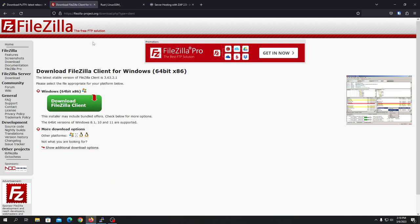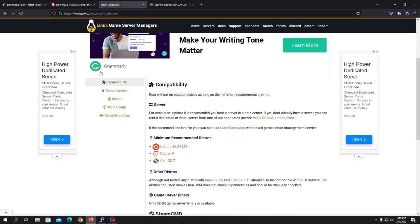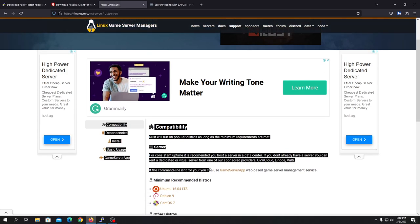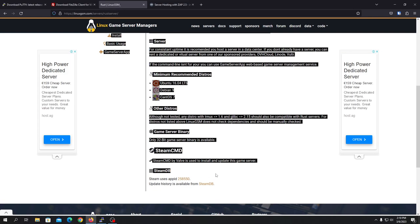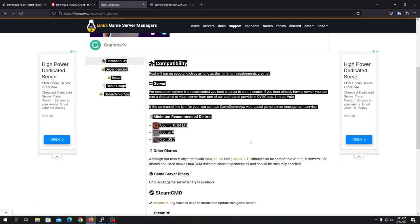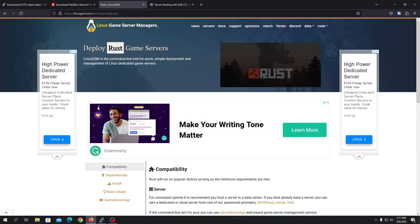Once everything is set up, we need to open Linux GSM. Linux GSM is the Linux Game Server Manager — a command line tool for quick, simple deployment and management of game servers. This tool will help you set up the game server without needing to learn Linux commands, so if you don't have any history with Linux or don't have time to learn it, this is the best option because it's an automated tool.